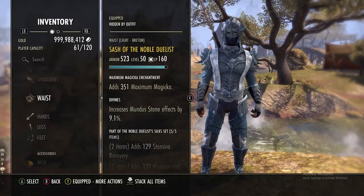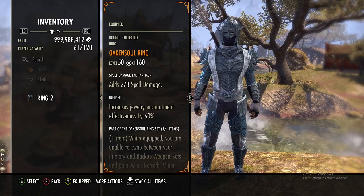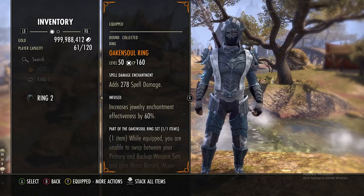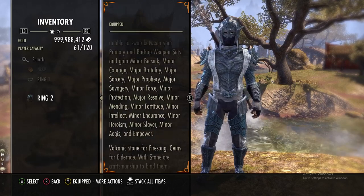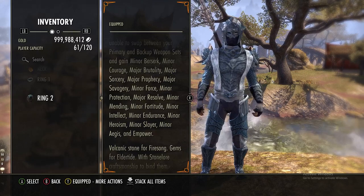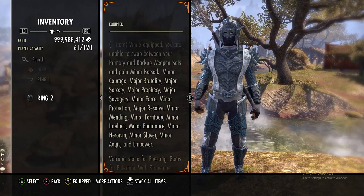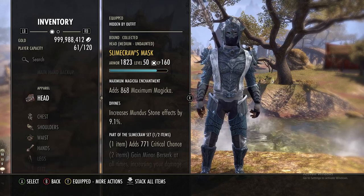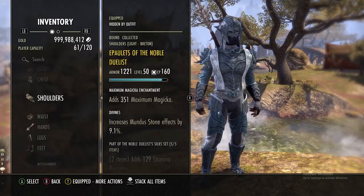Noble Duelist goes across the entire body and shoulders because we're using the Oaken Soul Rain. This is from the High Isle DLC — you'll need the Greymoor DLC to scry it. It did get nerfed, but they changed it so now it has minor slayer, minor aegis, and most importantly it gives us empower, so we don't need to rely on sets or skills to get that. Because of that we don't have a full monster set — just one piece of a medium monster set that gives crit chance. Alternatively, you can use the Noble Duelist head and buy a monster set shoulder.